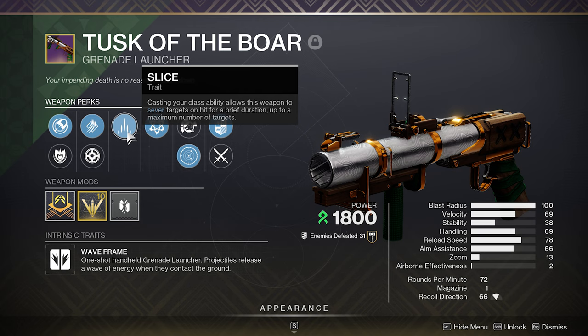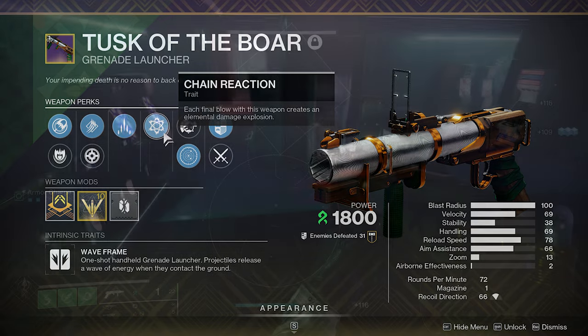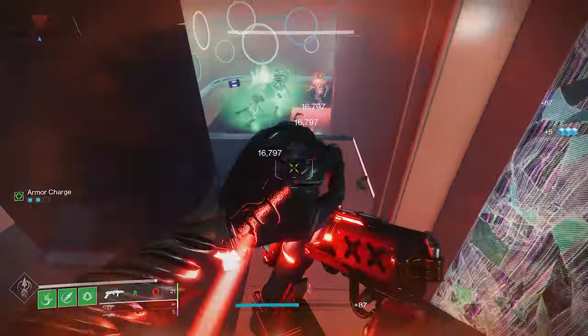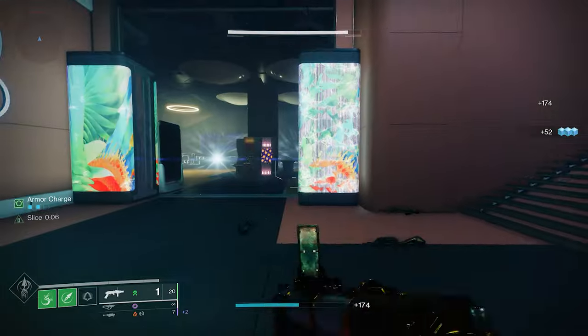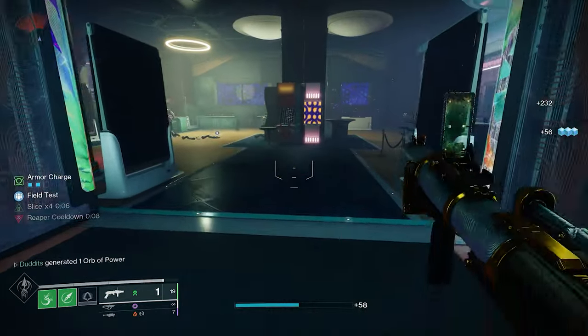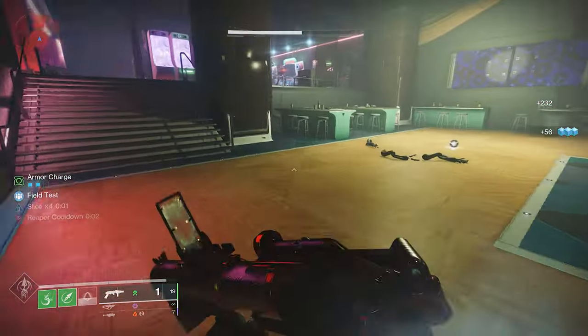The second perk is going to be Chain Reaction. This works far better than Hatchling. Each final blow with this weapon creates an elemental damage explosion. So, as you can imagine, Slice is active and Chain Reaction is going to spread that Slice like crazy. You're going to be able to hit so many targets with Slice — this is absolutely insane. Look at this, it's absolutely crazy. Loads of ad clearing capabilities with Chain Reaction, but that Chain Reaction is also spreading that Slice.